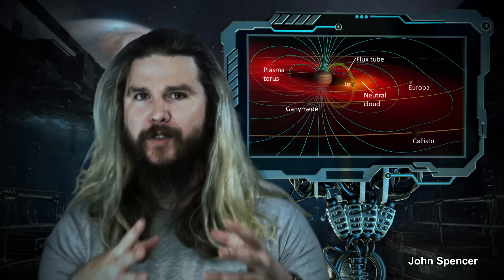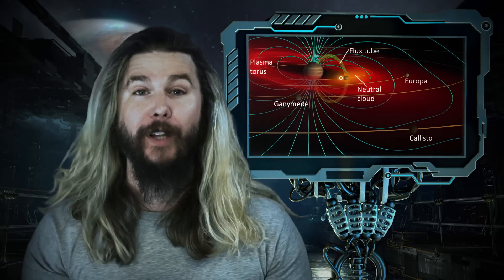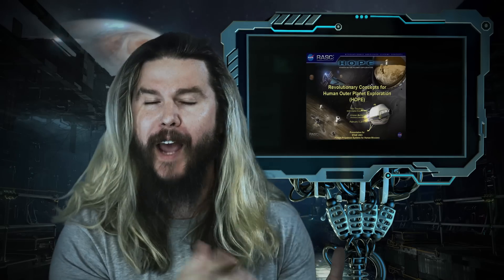A possible subsurface ocean on Callisto isn't the only place where life might be, though. Unlike other large Jovian moons, Callisto sits outside of Jupiter's large and dangerous radiation belts, where high energy particles are corralled by strong magnetic fields. The ambient level of radiation on Callisto is much higher than on Earth — about 10 times higher — but with the proper protections, this could afford some limited amount of human habitation. In fact, 100 years ago, all the way back in 2003, NASA had a study that outlined how robots and nuclear reactors could prepare this little moon for man.